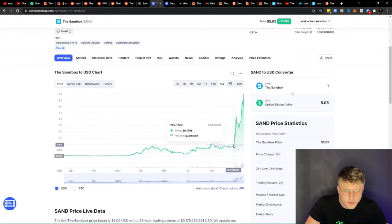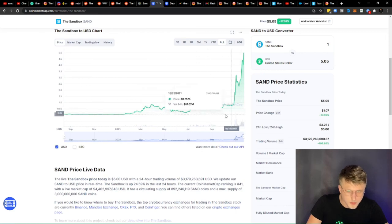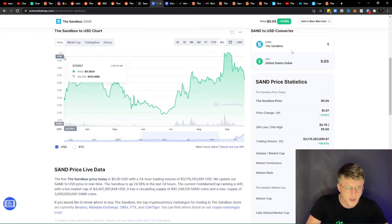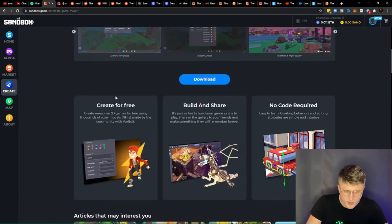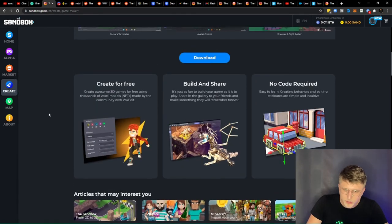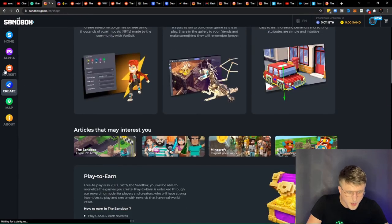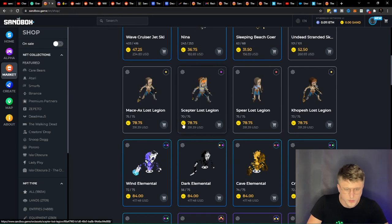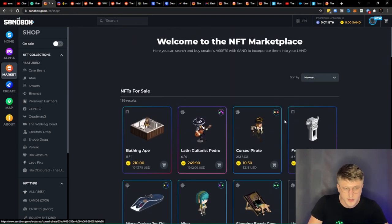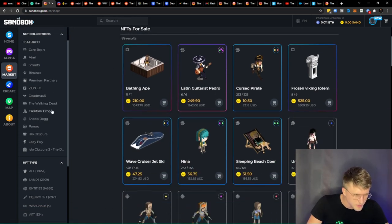The price surged also when Zuckerberg gave his latest speech with regards to Facebook transitioning into the metaverse and renaming itself as Meta — price surge right there as well. The use case of the token is the marketplace primarily. I'm not sure if they're going to have play-to-earn elements within the game itself, but the market is the key utility of the token itself. Using SAND, you're able to buy characters — I think you can use them in the maps that you build, and I think you can also dress up as them.